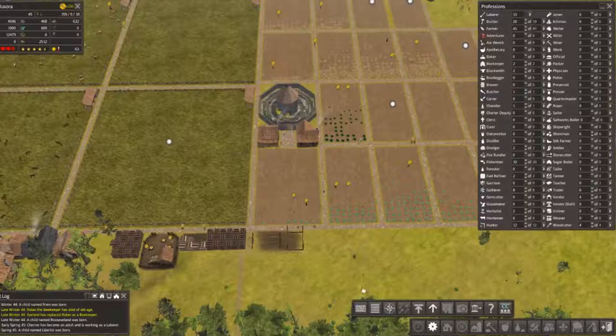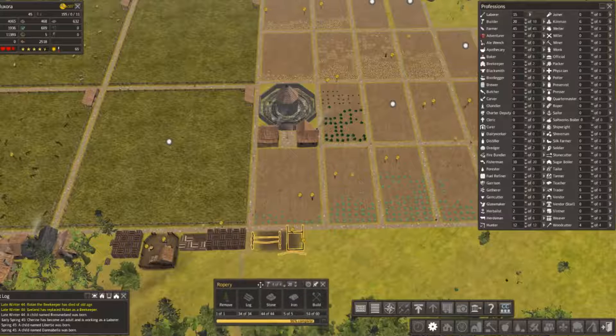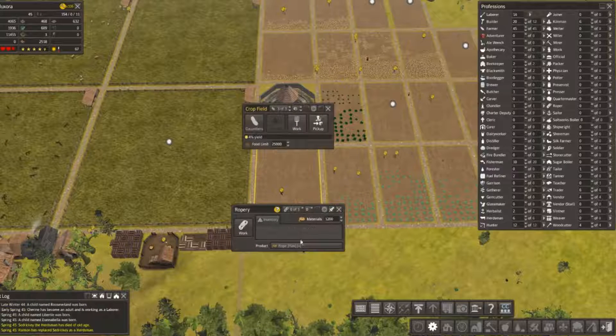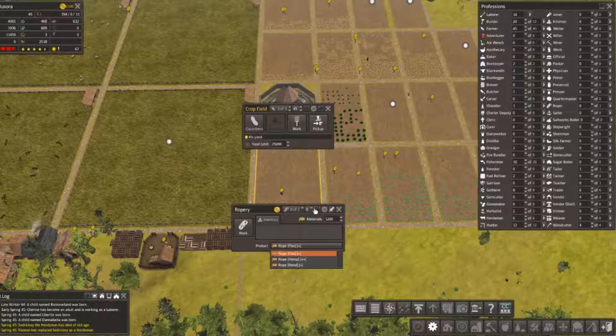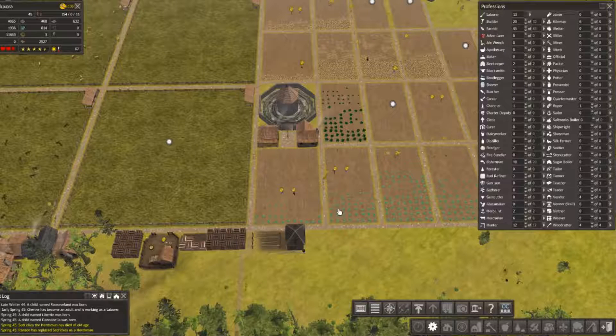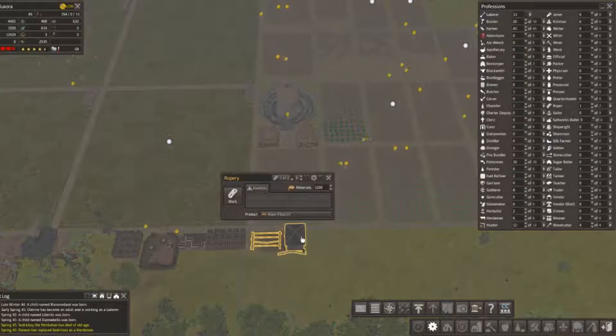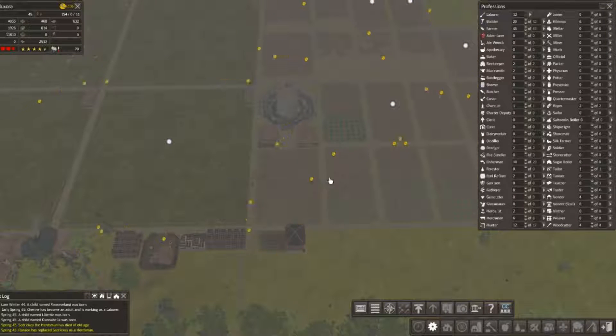Let's go ahead and make it a priority. So we're gonna make it out of flax, hemp, and reed — nah, just make it out of flax. I think we're just gonna have one worker. We can just sell it if we don't need the rope.